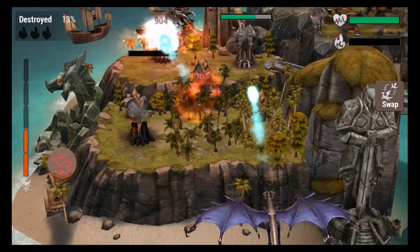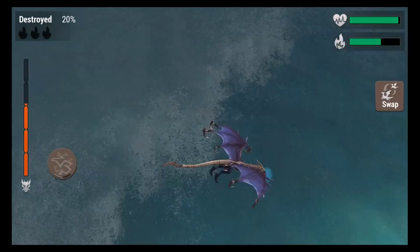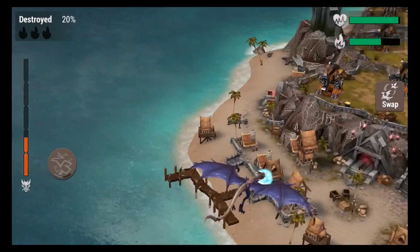A useful tip: you usually don't want to use chain spells or area-effect spells if you only have one building left on an island — just take it out and save the spell for the next island, since it'll cause much more damage. See how much quicker that gets done.